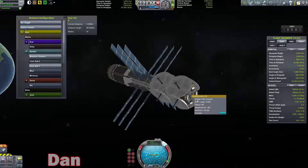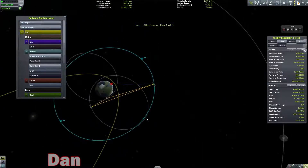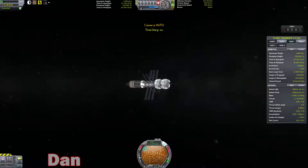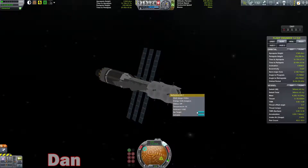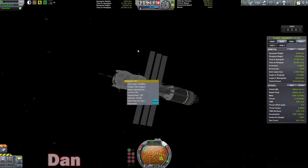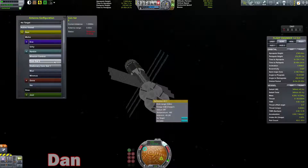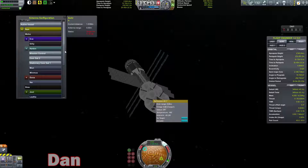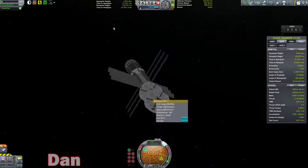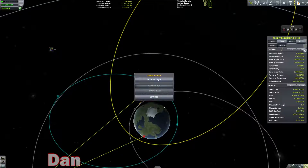And this one is going to target commsat two. And then we are going to turn our omni back on, even though it's fairly useless. Let's switch to commsat one. I keep messing this up because I lose all sense of intelligence. This guy needs to target commsat two. Excellent. And then the other one should be set up already. Let's head back to the space center and launch the third one.